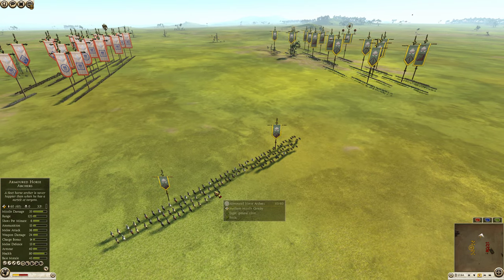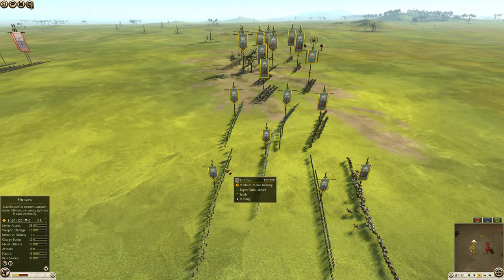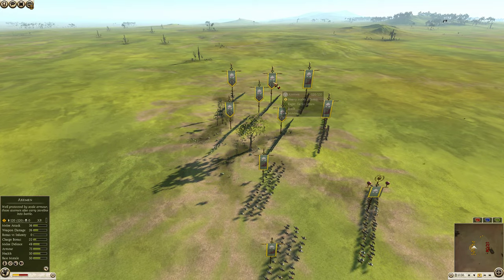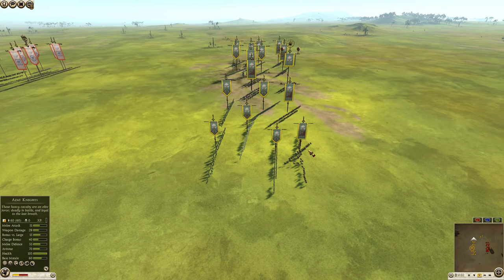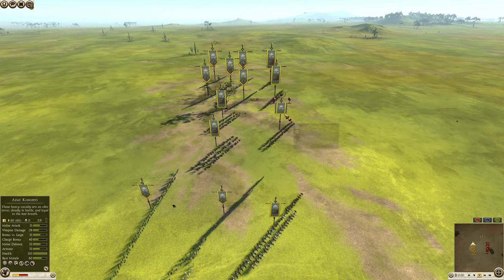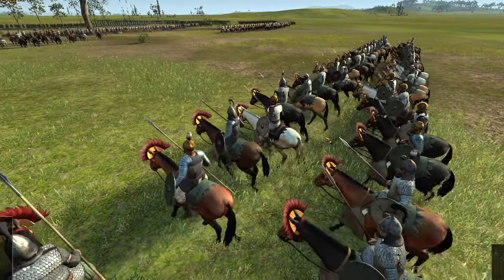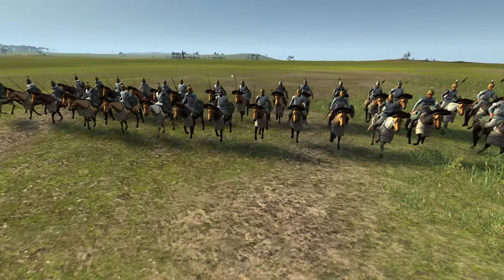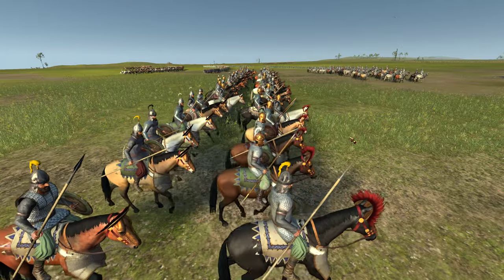Over here we've got some armored horse archers from Armenia. We've got a couple of Hillmen on either flank up front, and then in the back line it's going to be Axemen and Persian Hoplites. And then four Persian cavalry in the back with one Azed Knight. How cool is that? You rarely see an Azed Knight — very, very tanky unit. You just don't see them very often because a lot of these factions can field shock cavalry that a lot of people prefer.